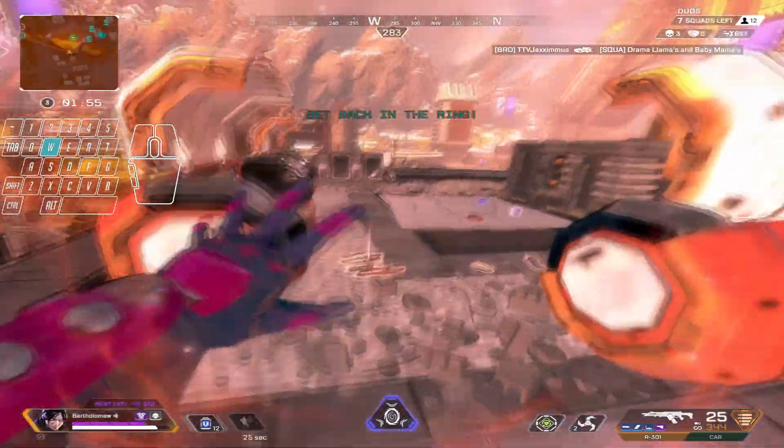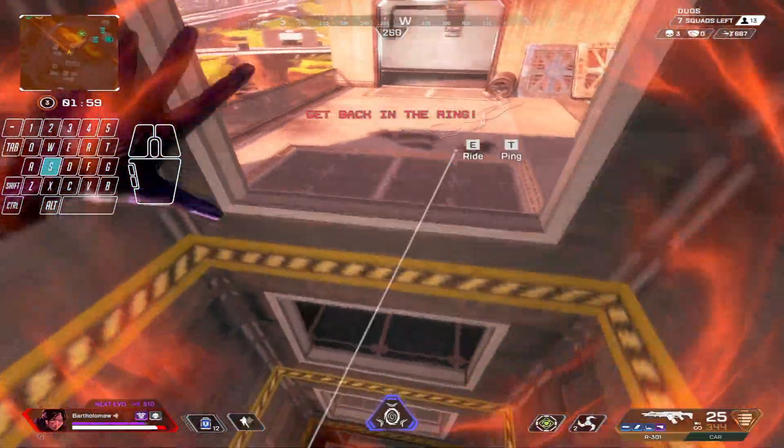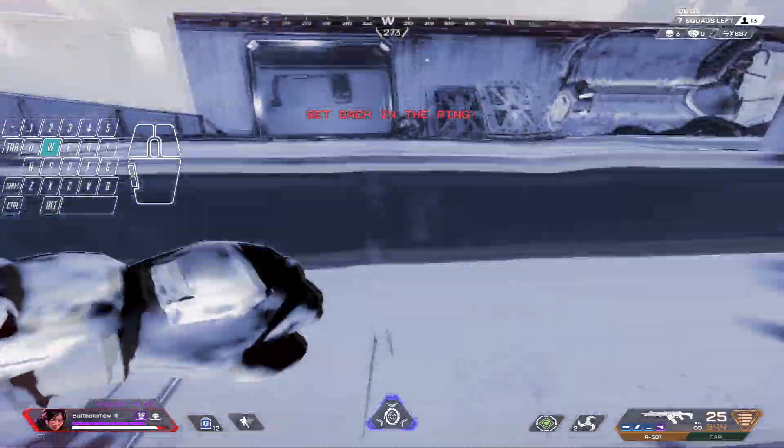This second wall jump spot doesn't work with anything besides Wraith's phase, as far as I know, so only Wraith players can do this one. You need to phase and then climb up the shaft in order to build up the most amount of speed for the slide jump.